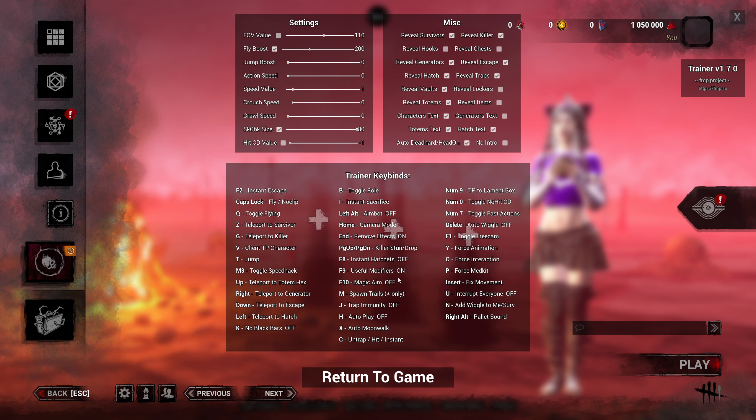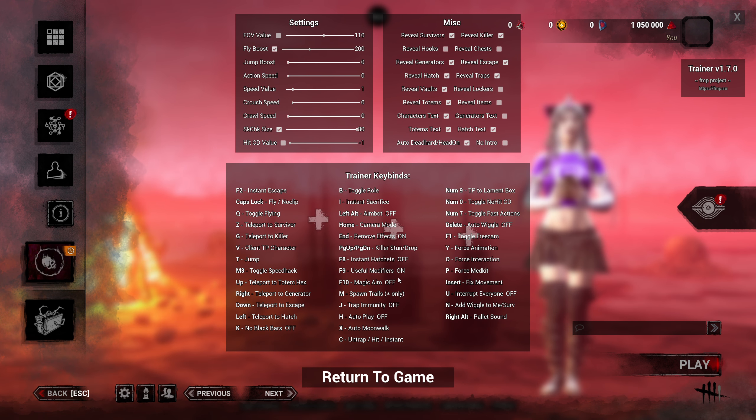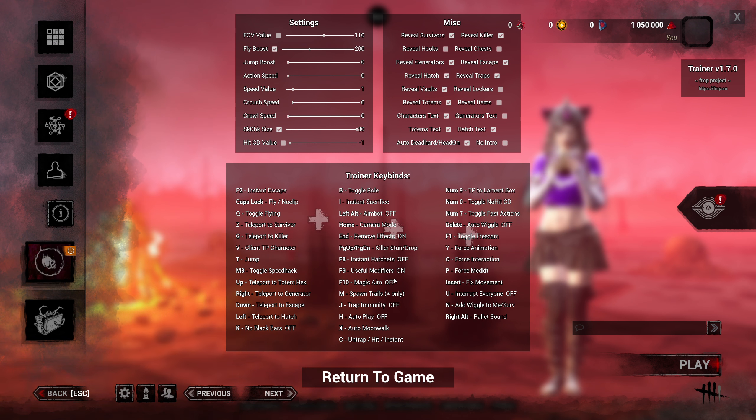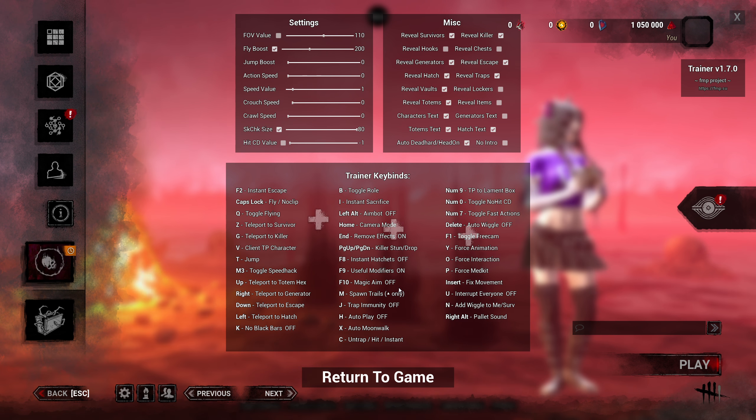Magic aim — I don't know 100%, I think this obviously has to do with killers. I can't really speak on this as I don't play a lot of killer with cheese. I'm not 100% on magic aim or the difference between magic aim, instant hatchets, and aimbot — there are three things there that relate to aiming and throwing hatchets. You'll have to play around with those to see exactly what each one does.